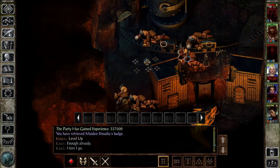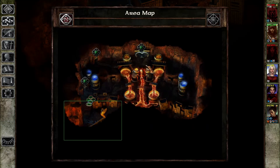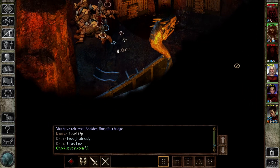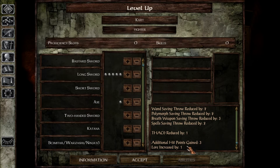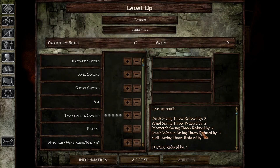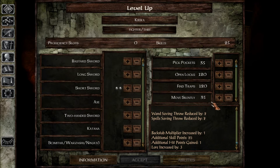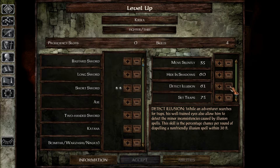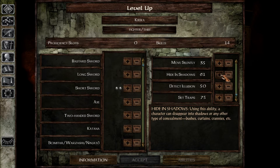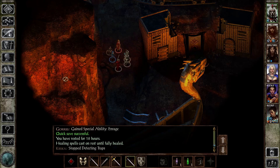Kiriko leveled up! That might be the last badge we need. I want to check this lower part out before we move any further. Level up — hit points, saving throws, and some skill points. We'll do set traps — 10 there — and detect illusion. Actually, hide in shadows, so we can scout a bit.